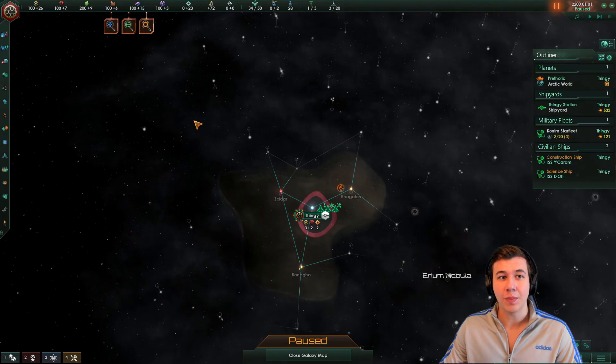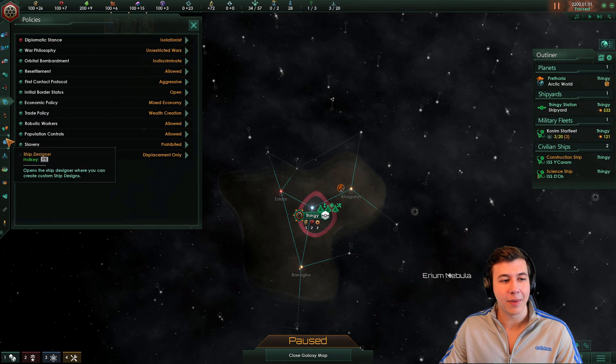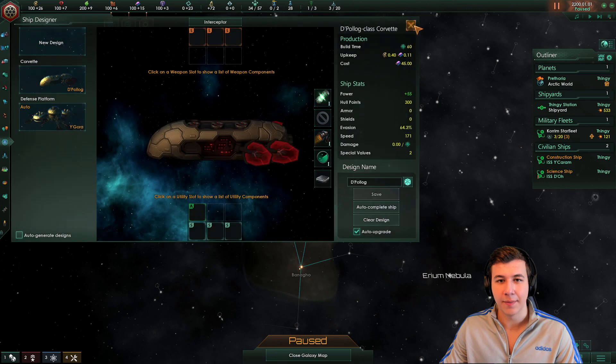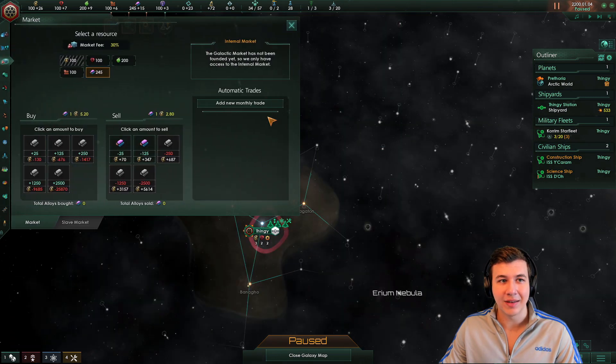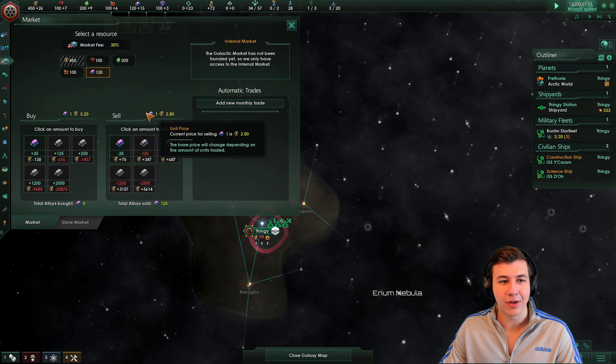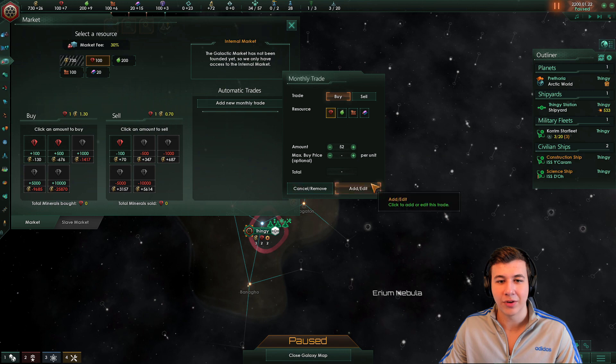First thing we're going to want to do is change our policies around. We go from expansionist to isolationist because it is just better. We're also going to change up our ship design — we're going to strip down our Corvettes and take the alloys from them. We're going to immediately sell these alloys because we really do need minerals early on, and the only way we're going to get massive amounts of minerals is by buying them. We'll sell alloys a little bit per day, then set up a monthly trade deal to buy 52 minerals per month and sell off some of our excess food production.